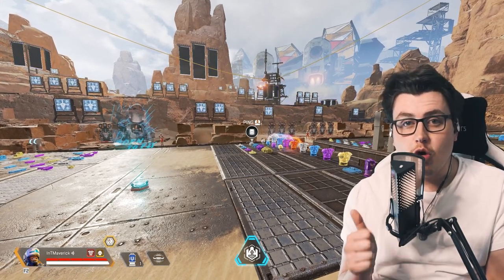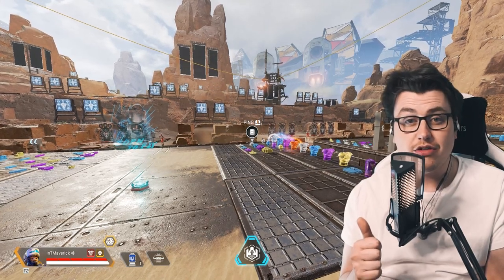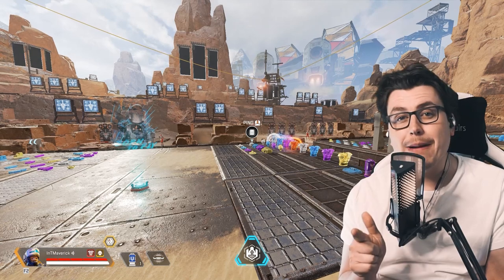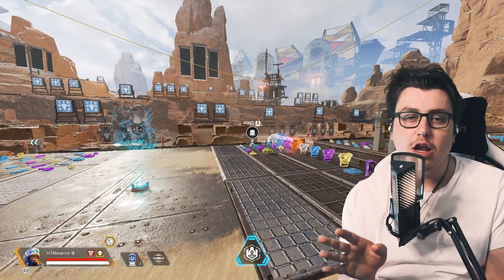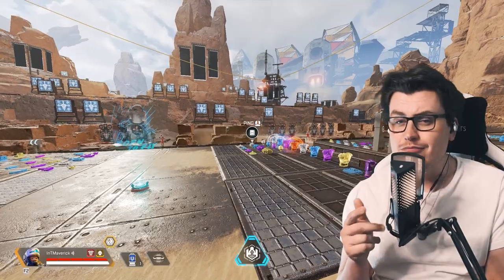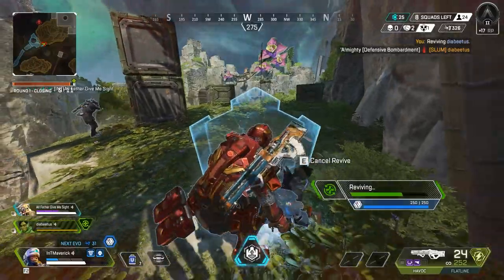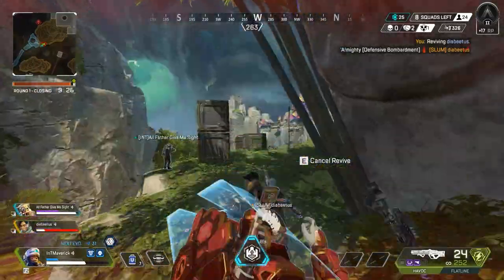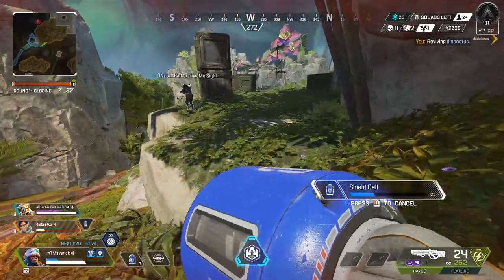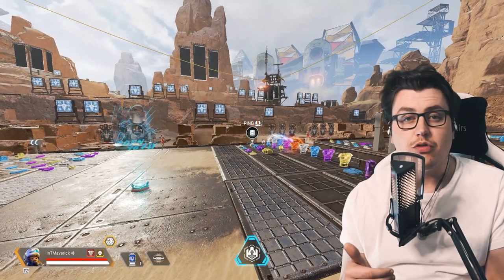Newcastle deserves the gold helmet for quick cooldown on his shielding and ultimate. He deserves the gold backpack because reviving someone on the fly is insanely powerful. He also deserves the gold knockdown shield because it has much more power than the blue and purple knockdown shields.